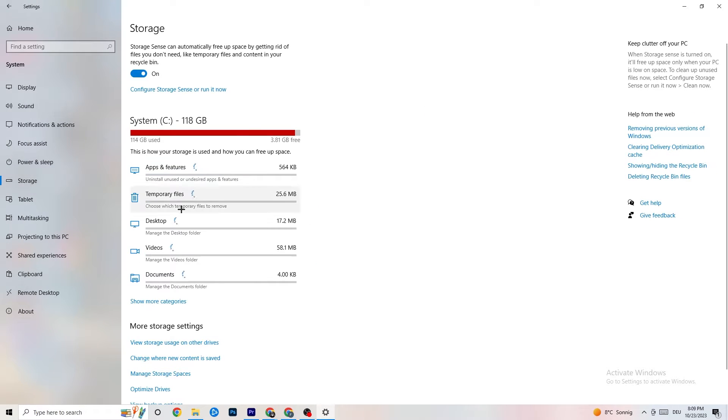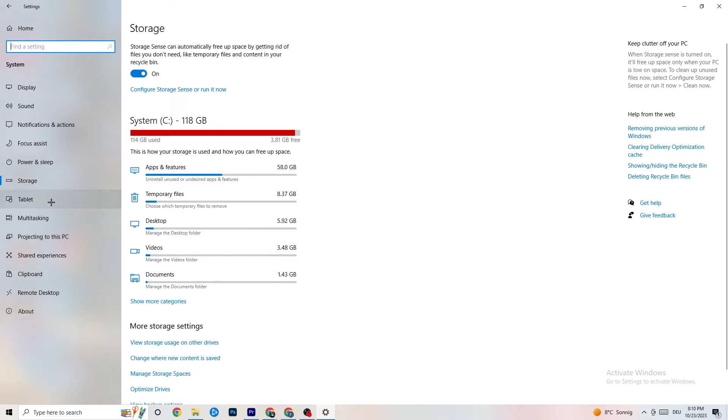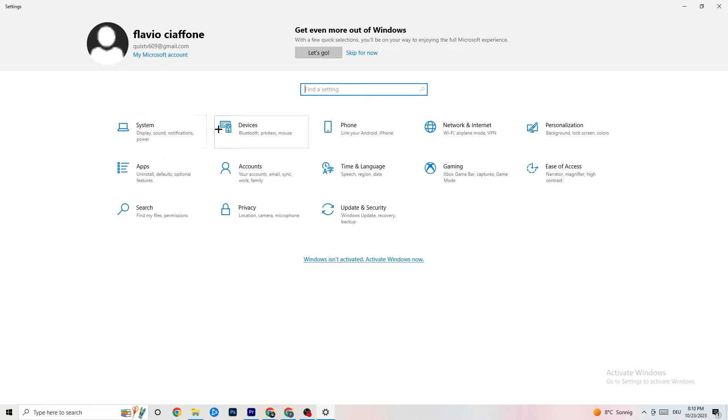Also in Settings, go to Storage, click on 'Configure Storage Sense', and run it now. Click 'Clean Now' — it will clean every trash file currently on your PC. It takes a little bit, so let it run. Then go back to the main Settings page.